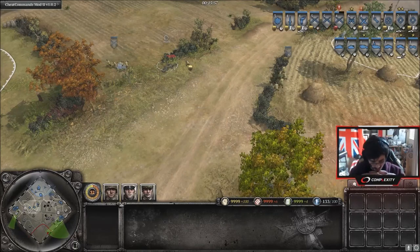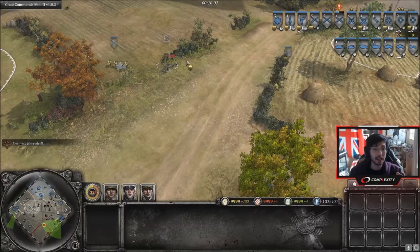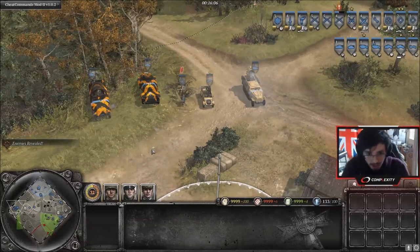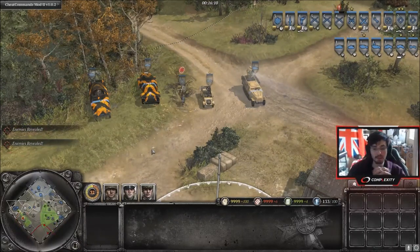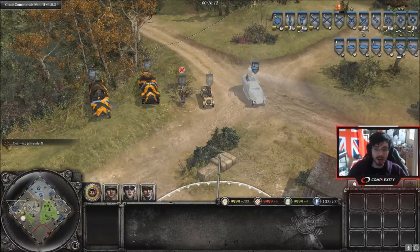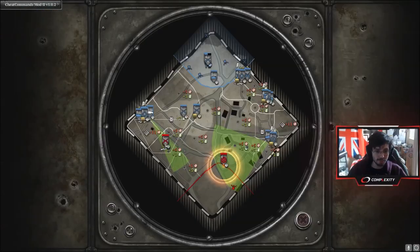Now let's get on to what units can detect flanks. Let's go over to the Axis. You've got a couple of units here — probably not all of the units that can detect flanks, but I've picked the most obvious ones. Obviously the infrared half track here — you can see this big green cone on your mini map, and this is a big indication of where enemy movement might be.